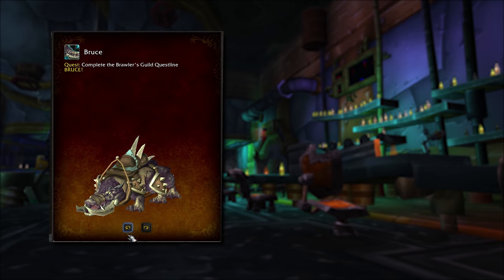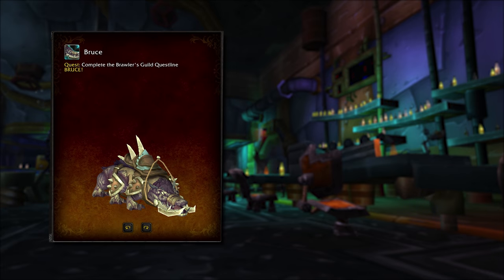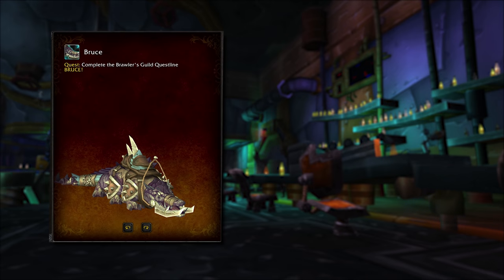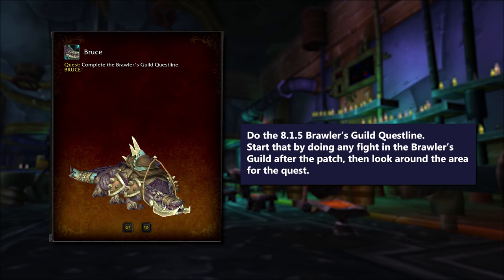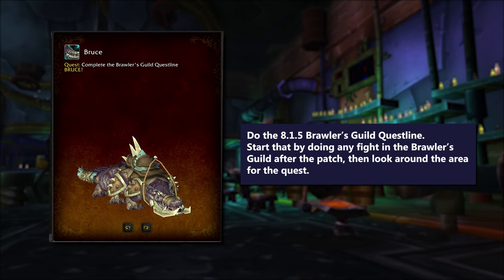And last, my favorite is Bruce. Bruce is a classically popular Brawler's Guild boss, and Bruce is a Crocolisk — not to be confused with a Basilisk or a Crocolisk. Bruce will not stand for that, and he's got six whole legs to be standing with. You can get this guy by completing the new Brawler's Guild Murder Mystery questline in 8.1.5. Start that by heading over to the Brawler's Guild after the patch drops and jump into the ring to do any fight. This is the first thing I plan on doing next Tuesday because Bruce is magnificent and I require him.